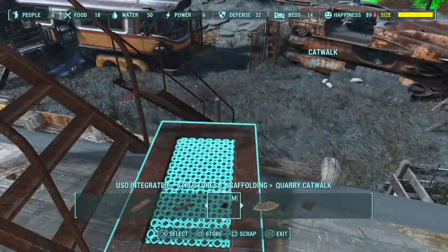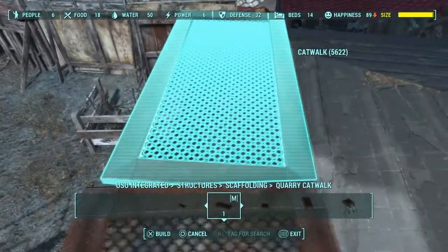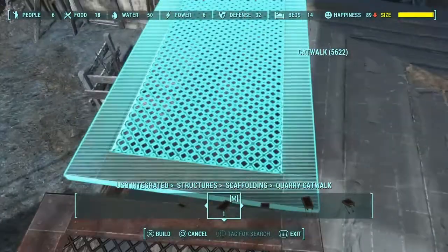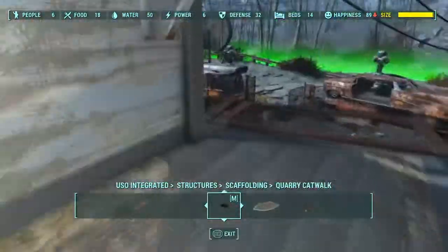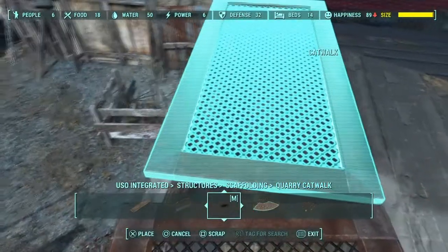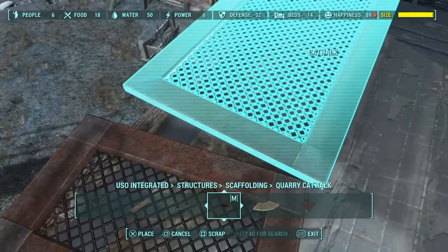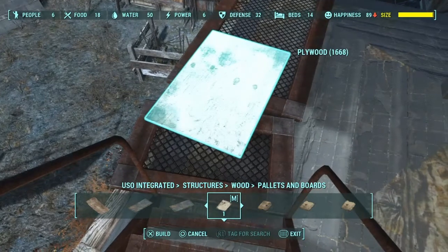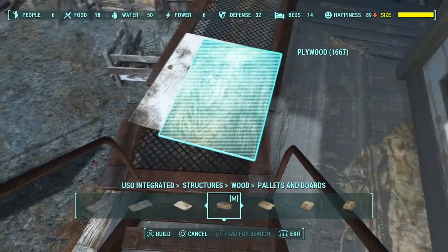Right here you can see I'm kind of just going through, trying to decide how I want to do it. I end up deciding to extend the catwalk on this part along the side of the building, which I think ends up looking awesome. In the finished build you guys are going to see it — all I'm trying to do is make sure this is even, because I want to have plywood pieces connecting them like this, and I end up turning that one.